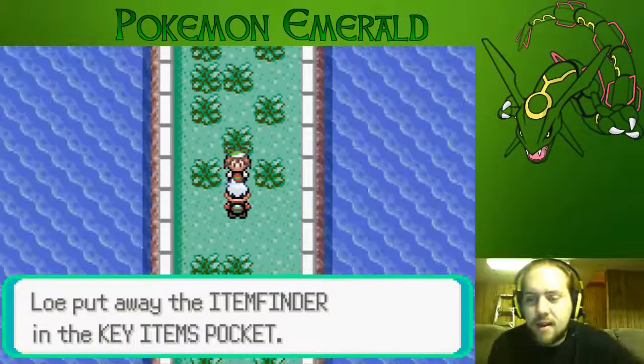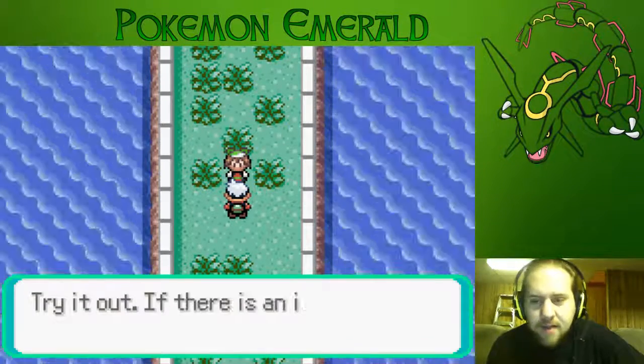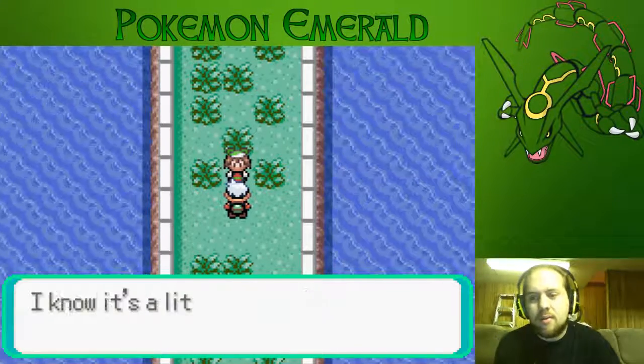We'll put away the item finder — actually that IS the item finder. May gives it to us: if there's an item that's not visible, it'll emit a sound.